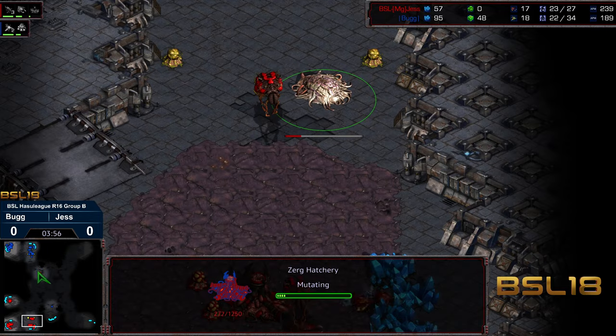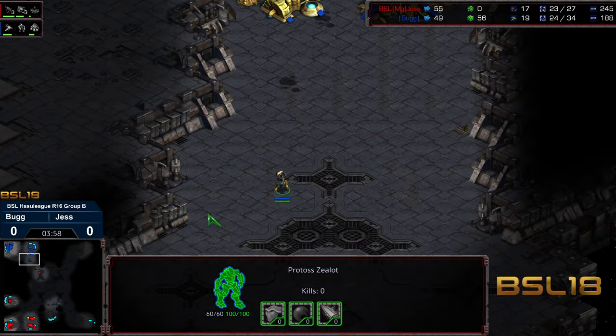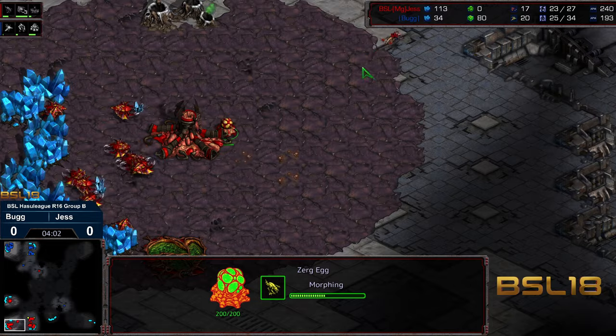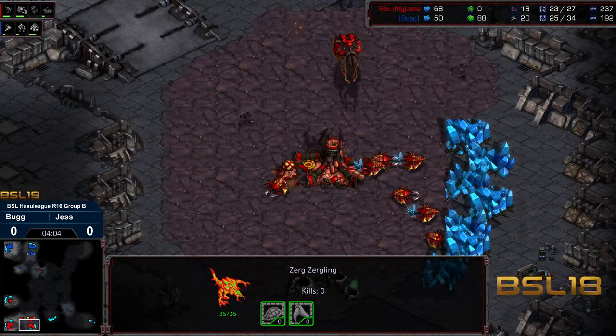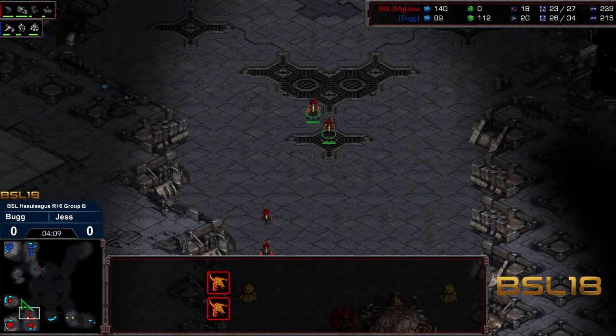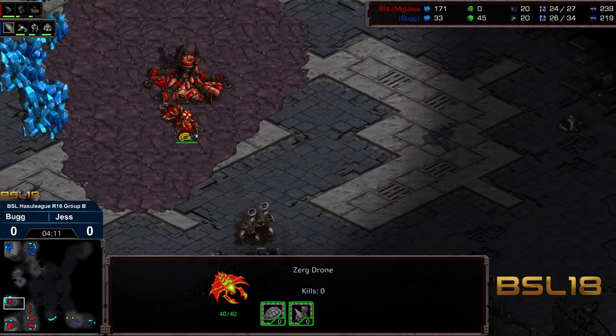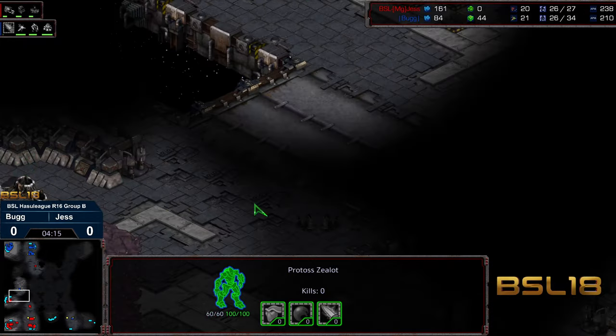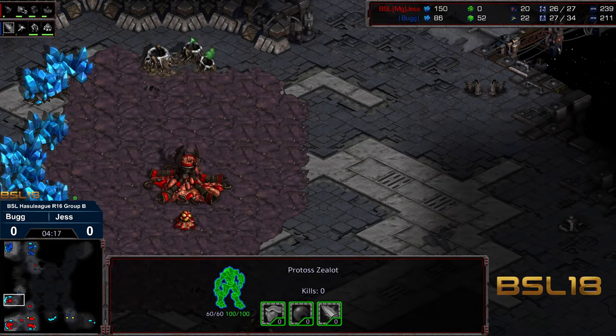This is nuts. I don't think I've seen this before. This is very new. So Jess is going to toss up an overlord. A first zealot making its way out. We got 2 pairs of zerglings and everything else has been drones up to this point. Even that one drone that usually would be on an extractor is not on extractor, and keep in mind those 3 drones that usually would be on gas have been on minerals instead.